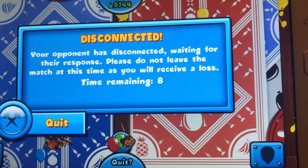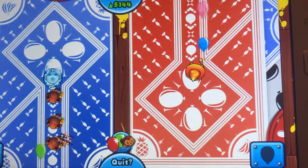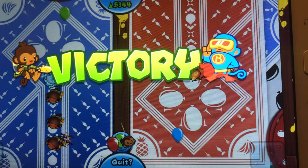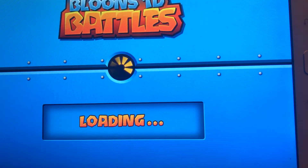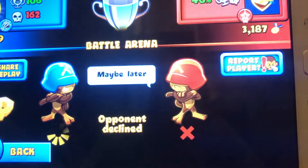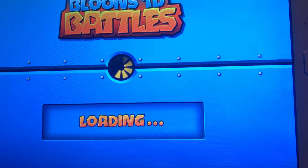10, 9, 8, 7, 6, 5, 4, 3, 2, 1. Looks like he's disconnected and I've won the game. I've won and I'll play another game. He disconnected, so we can't rematch him and I'll play again.